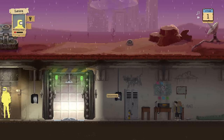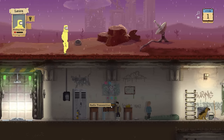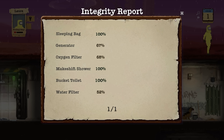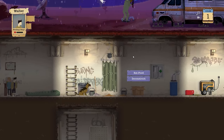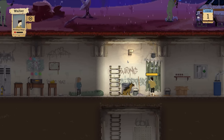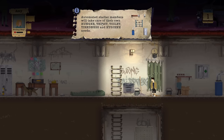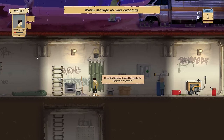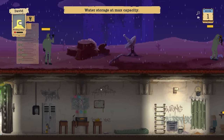We also have an intercom which allows us to talk to other survivors if they come down. Our radio transmitter is going to be used for scavenging missions, and our clipboard tells us the conditions of items inside the shelter. You can feed them — tell them to eat food, drink water, and whatnot. We're going to turn on automated shelter members, which means they're going to go around and get their own water and food so they don't starve.